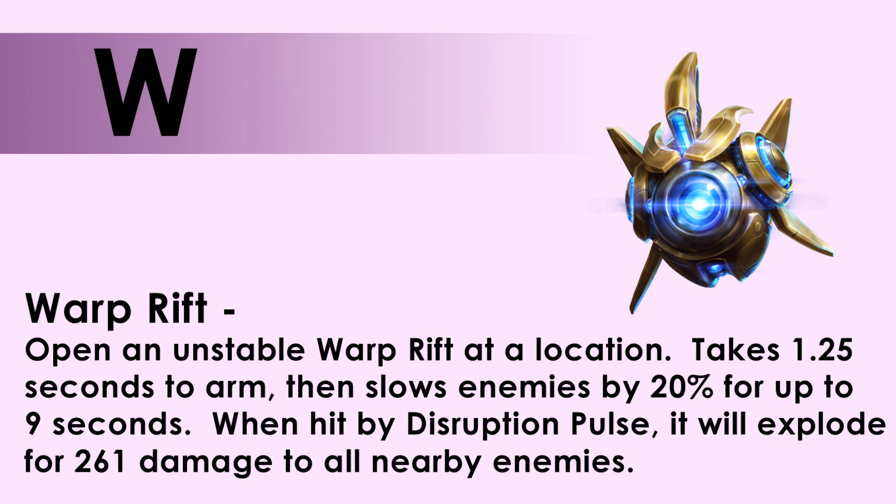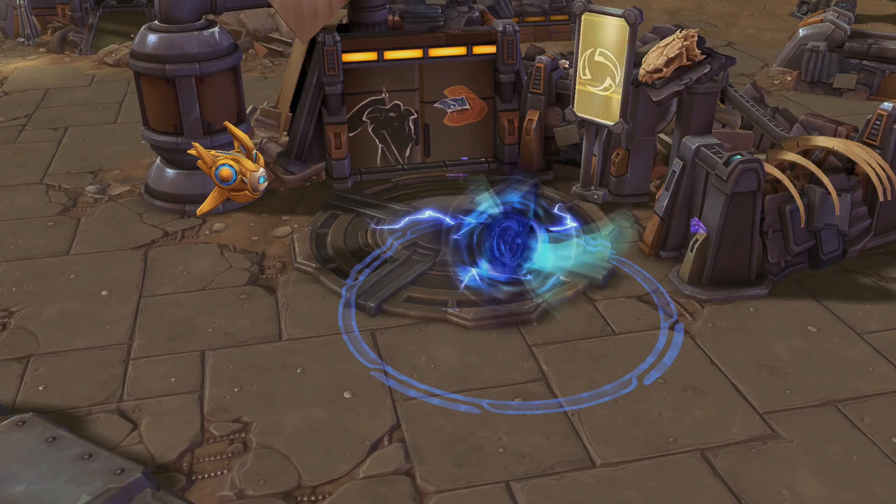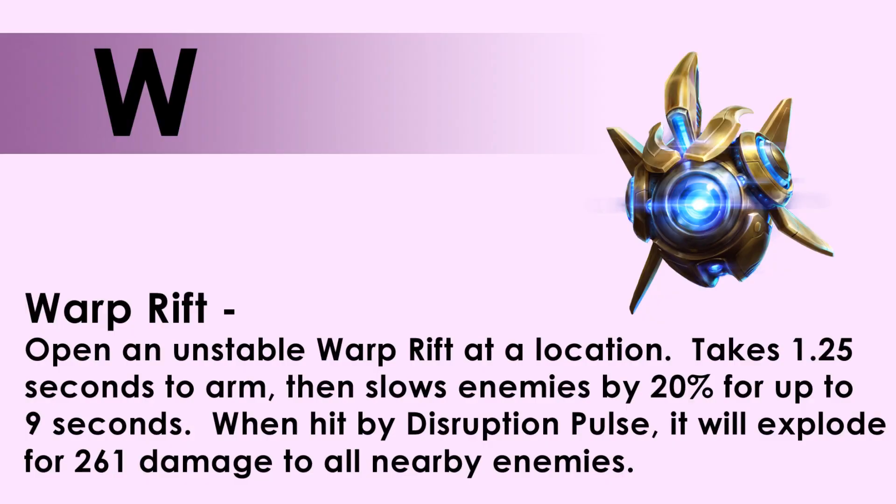Warp Rift, which is your W, opens an unstable rift at a location. It takes one and a quarter seconds to arm, and then it slows all enemies nearby for 20% and lasts for 9 seconds. It will explode when hit by a Disruption Pulse, which deals 261 damage to nearby enemies.